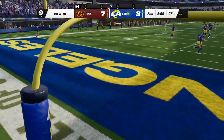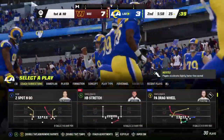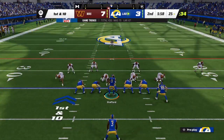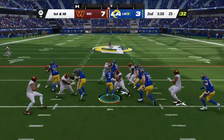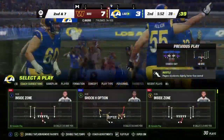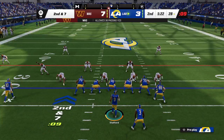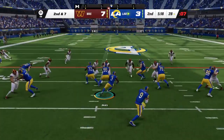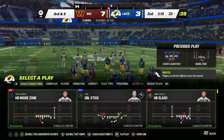The kickoff bounces out of the back of the end zone, so we'll start at the 25. The L.A. offense ready for this next possession — last time they got three points on a chip shot field goal. When you go to the sideline after a chip shot, the offense is not too happy. It's a balancing act — they're none too pleased they didn't punch it in for six, but they have to remember they did get points on the board. Three points is three points, and in this league you take points when you can get them.